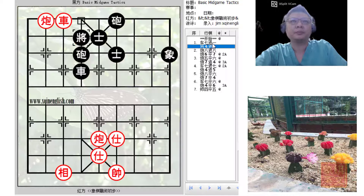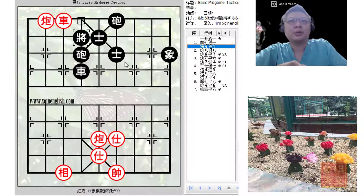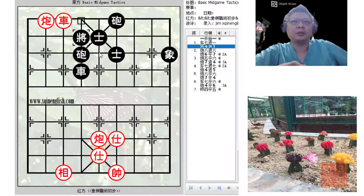Check is delivered, forcing the king here. This is a commonly used tactic whereby, after delivering a check, the enemy king is forced to the third rank, where it will be blocked by its own advisor. So basically it is stuck to this file, and this would be a good opportunity for red to attack using line-attacking pieces like the chariot and cannon.